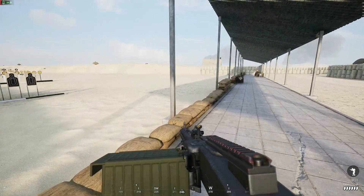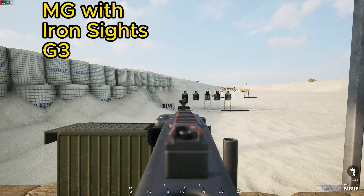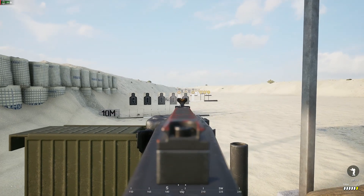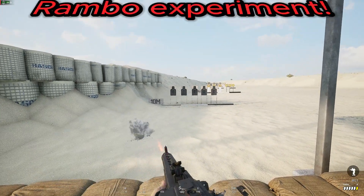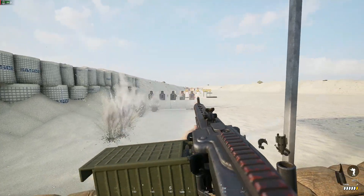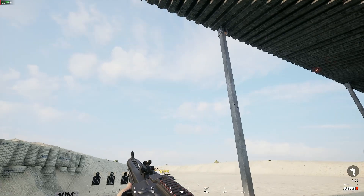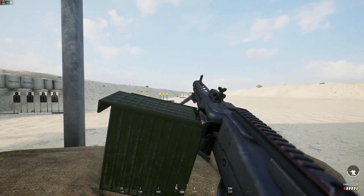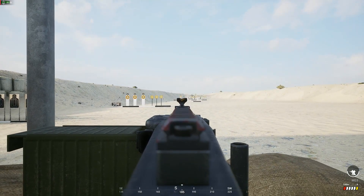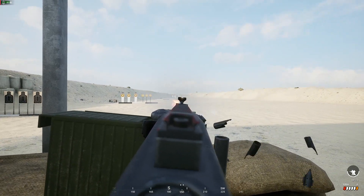The next one I'm testing is the G3, which is the automatic rifle for the squad. At close range you can see the recoil kicks right up. Shooting from the hip goes pretty wild. You'll definitely want to put the G3 on a bipod when firing to keep it accurate — it does a good job on the bipod with a good rate of fire.